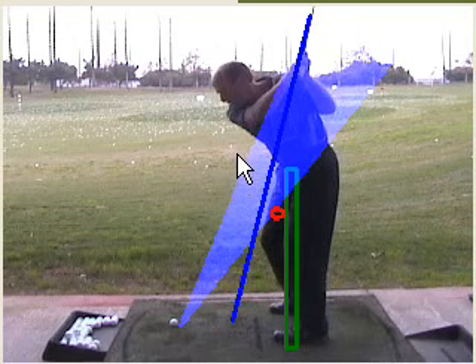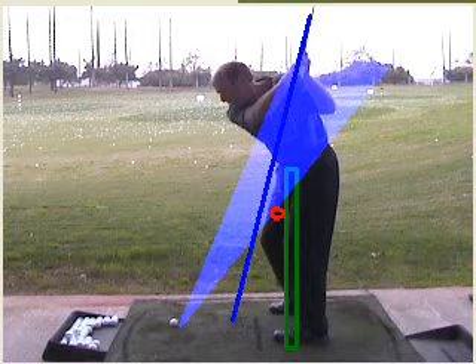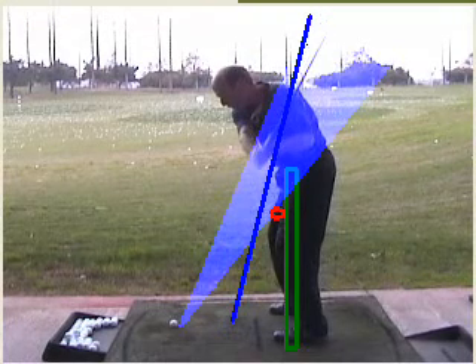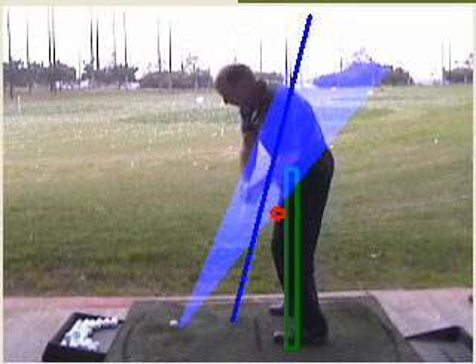It should be pointed at the ball instead of inside. So the thought is: going back it's steep, when it comes down it's more shallow. From here on you make a good athletic move — compensate, get it back, now it's on plane. Hips are turning, and pretty good.